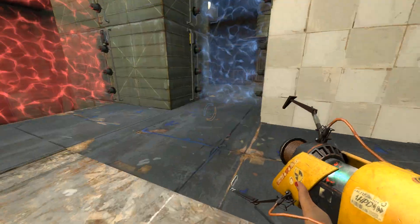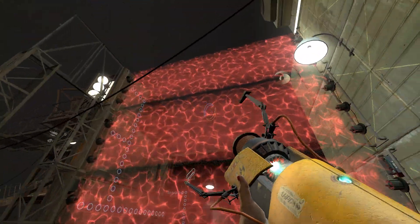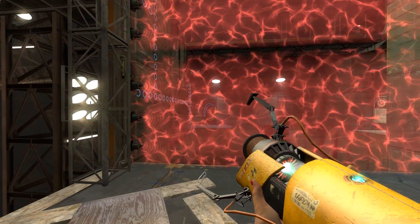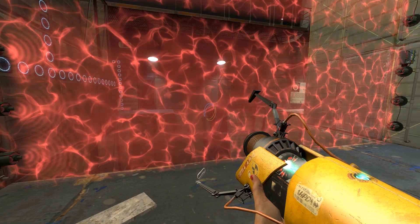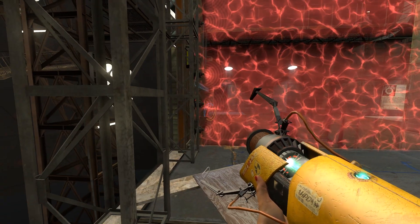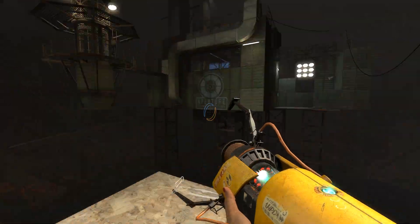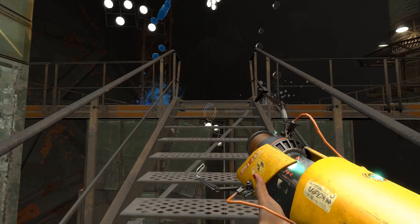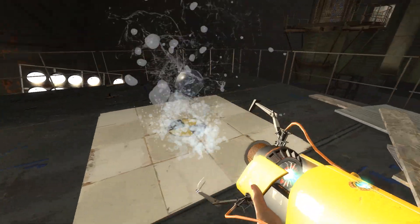So I can't go through that. Actually, this thing combines the fizzler and the laser grid — so it's like that one in Gamma Energy where both of them were in the same area. Like in the last test chamber of that, I think. It's a fizzler and a laser field at the same time.